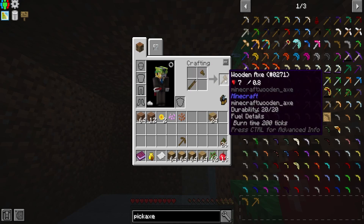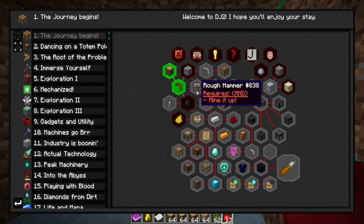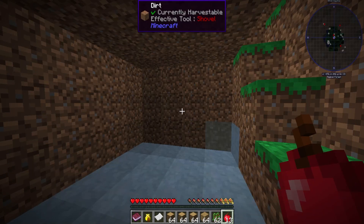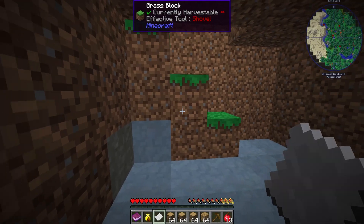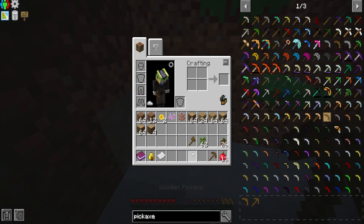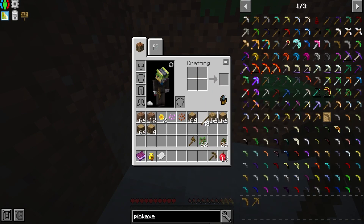We need to do the same for the axe - there we go, bam, perfect. We got those done and we can claim that. We also need to mine cobblestone and coal. Lucky for us we already have an area where we can start mining. I need to conserve some inventory space so let me make some sticks, and then half of these can turn into shafts.